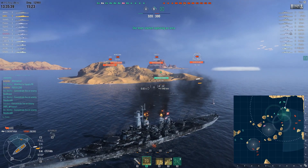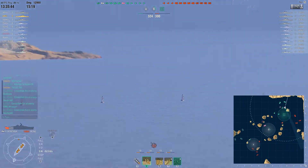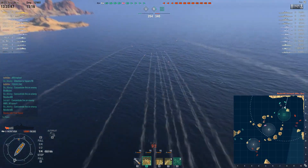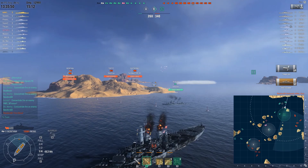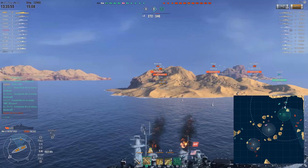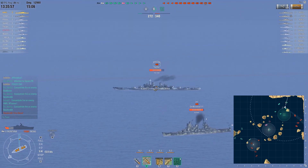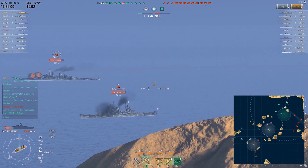The reason why the Moskva is a good target is because she is really big and she is a cruiser with a ton of HP, so it's important to try to finish that one off. Two citadel hits and four shell hits — that was a really good salvo on the Moskva. The next target is either the Zhao or the Montana.